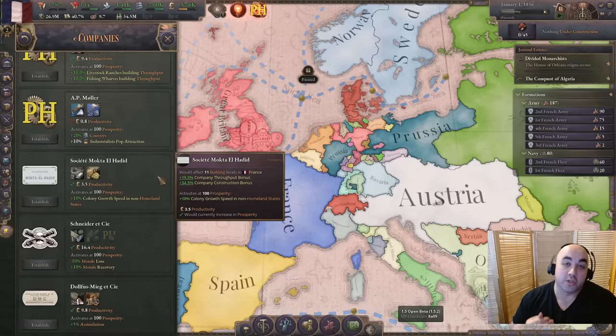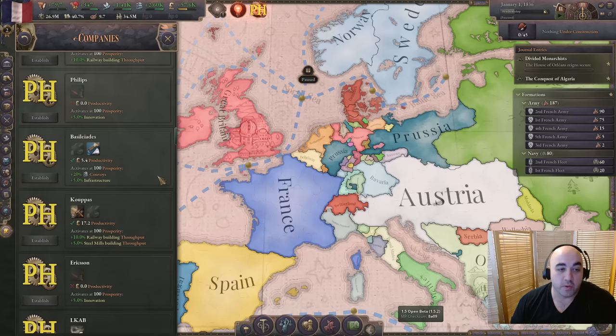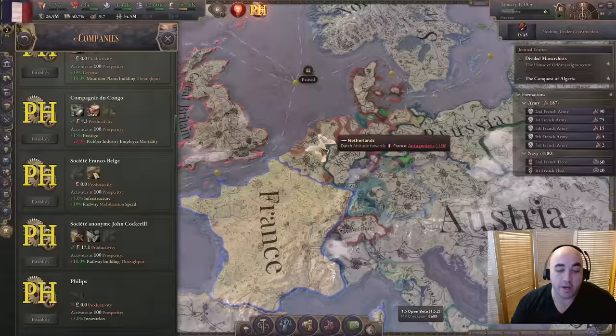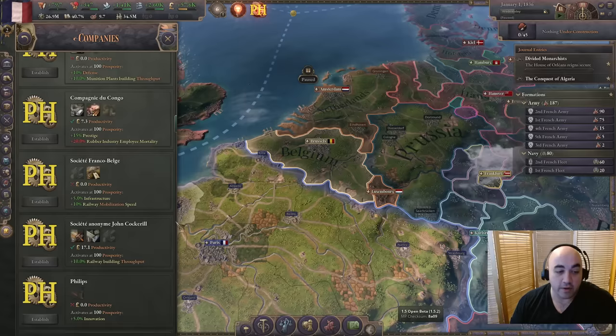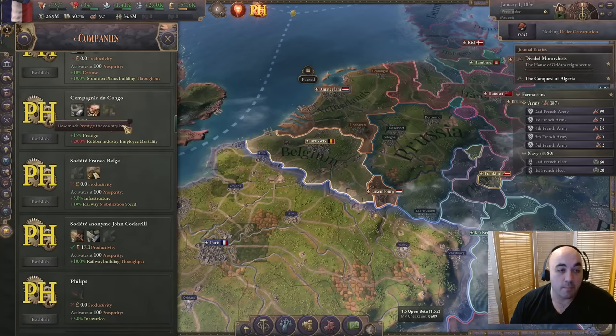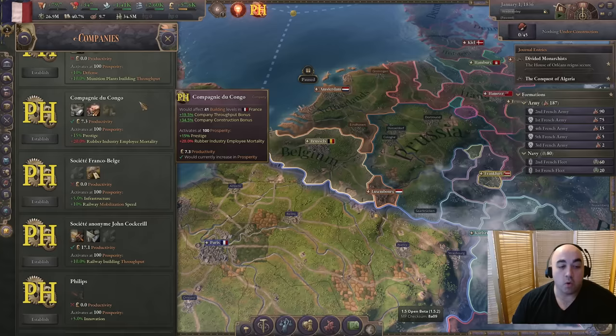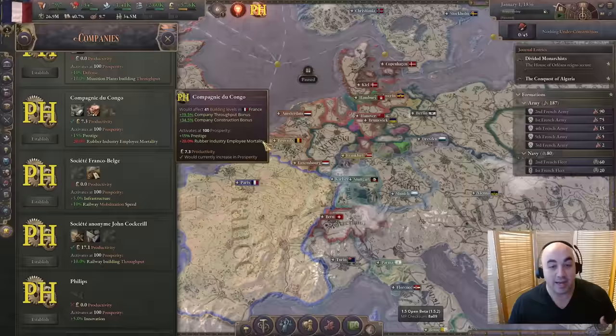You will eventually be able to accept either Wallonian or Flemish culture, and you will be railroaded into taking Belgium with your journal entry for natural French borders. So you will be getting the very strong company Société Anonyme John Cockrell, the Belgium company which gives 10% railway building throughput, and also Compagnie du Congo, which requires Wallonian be the primary culture. This will be the best wood company. So overall, while your companies are middling, gaining access early to the Belgian companies through a normal-looking optimized playthrough that also chases journal entries is very worthwhile.